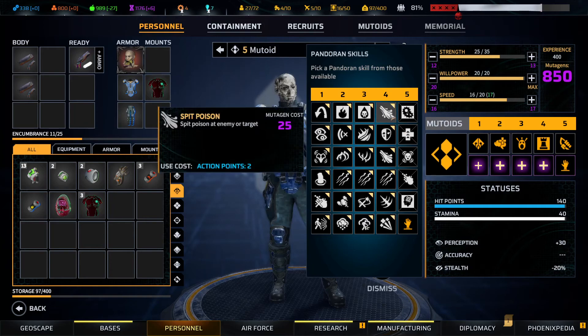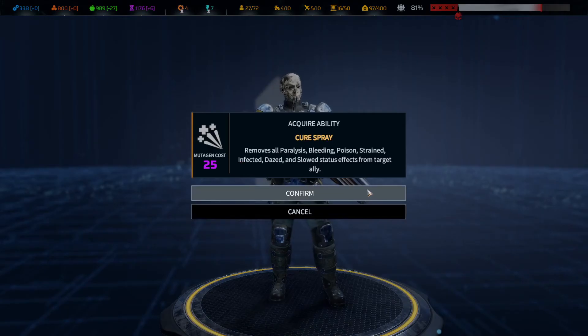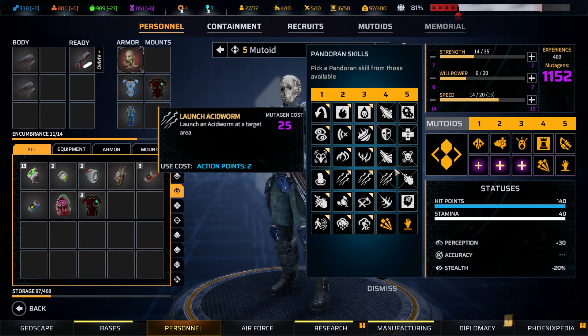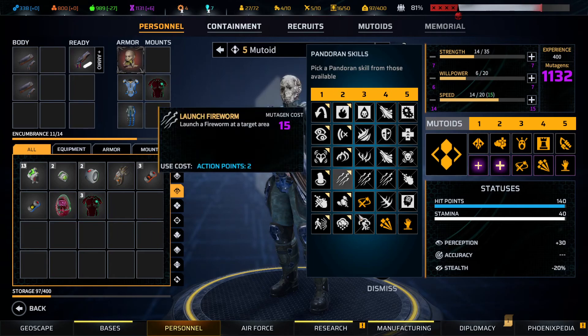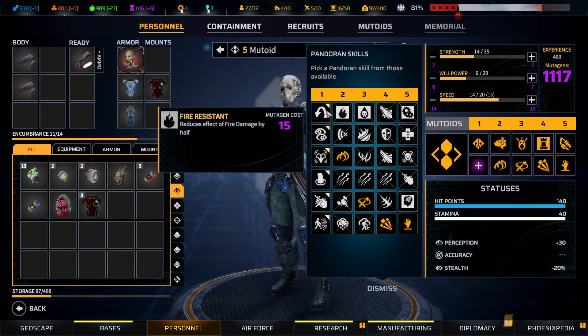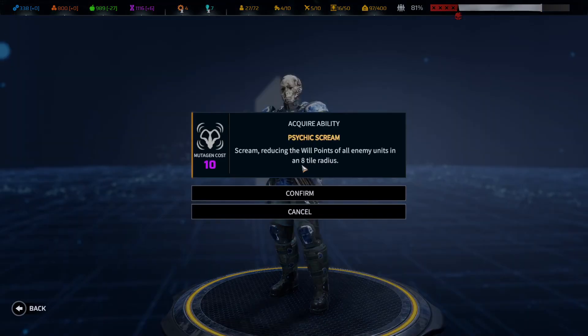I need to complete this — this is Sonic Blast. Cure Spray is mandatory for my mutoids, and Disease Immunity — I'm thinking about the Behemoth mission. For level 2, maybe I will use Slash in Stride, and level 1 is Psychic Scream.